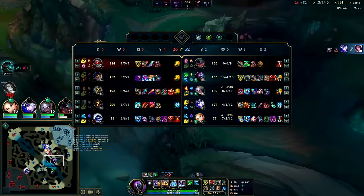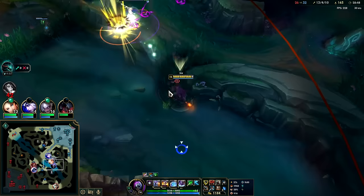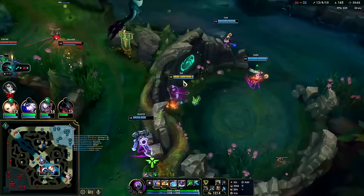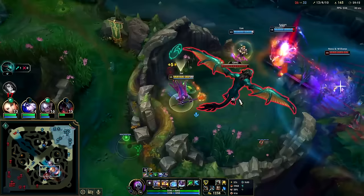We'll play to Fiora on the split. The problem with their comp is anyone they put on a true split push - since we have Jax, we can go up and match it. The only person Jax can't match late game is Nasus - that's the only one Jax can't deal with. I need vision right there so I can hop over. If I can hop over they can't ward. Nice - he actually got that over the wall. We've got to fight it.